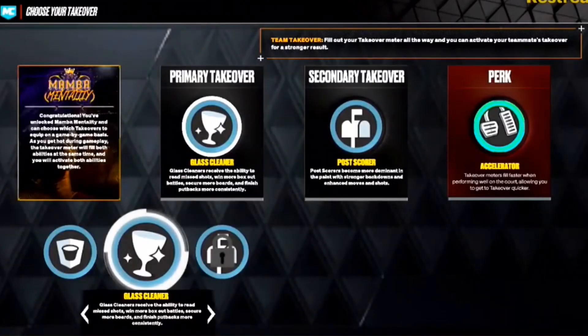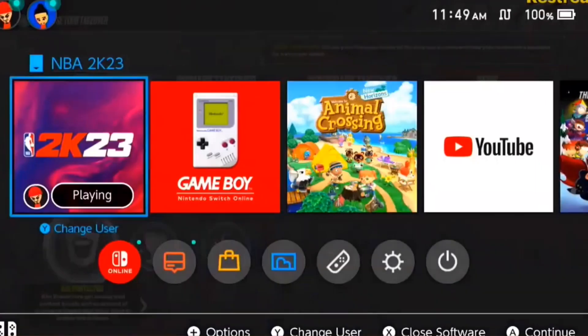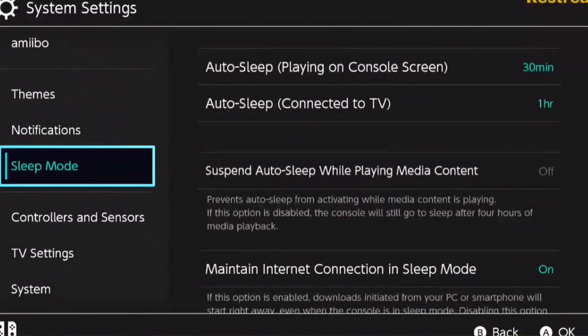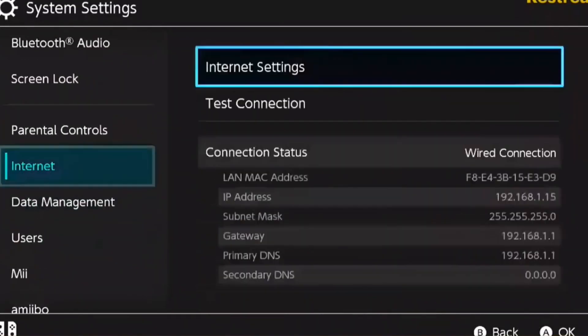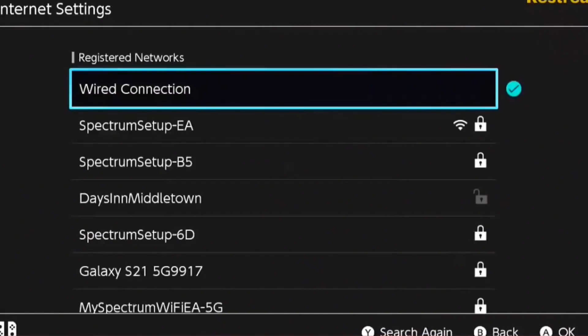Now you go towards the takeover, choose the takeover you want, and spam it. Here's the trick: now you go to your internet settings — no funny stuff — it's in the settings, and you switch the internet connection. I have a wired ethernet connection so I switched to wireless.